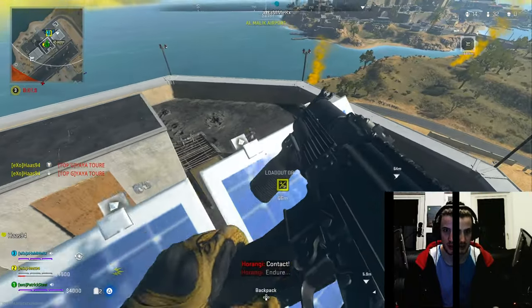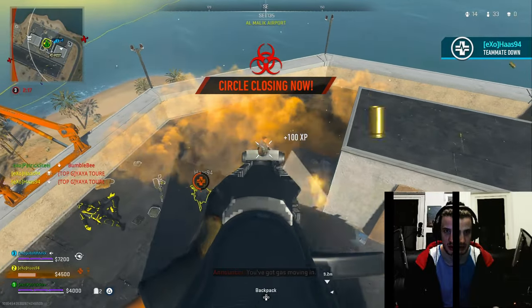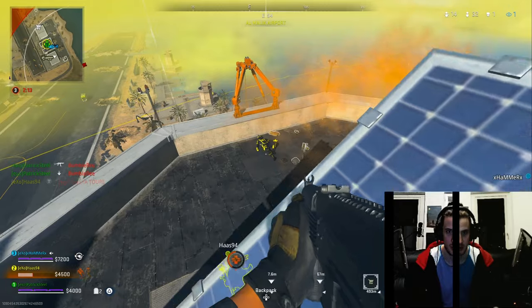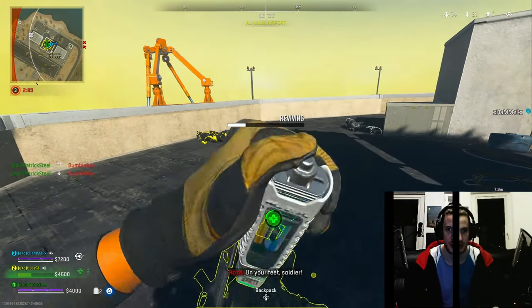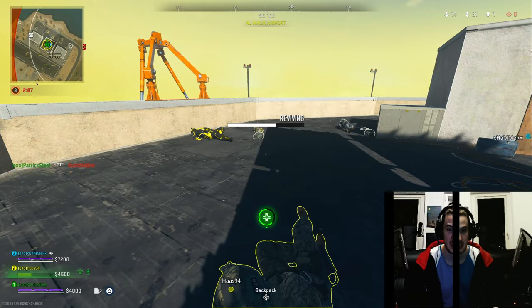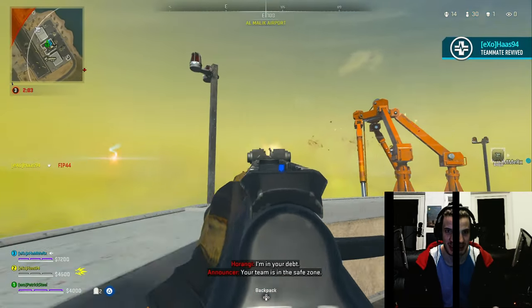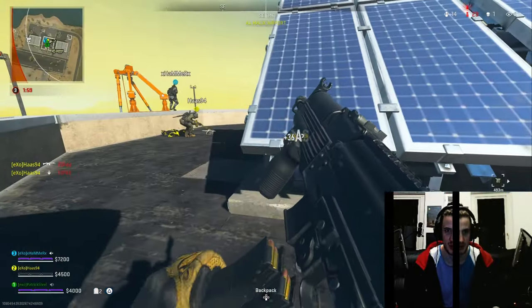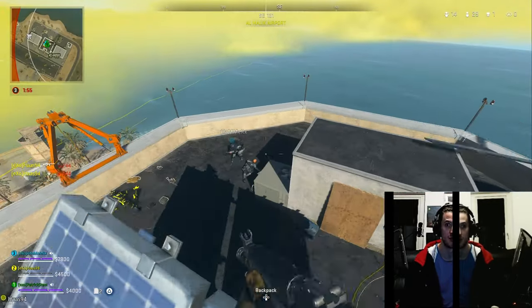I just wanted to throw that together and see if it looks cool, but it does not look cool - it just looks weird and cursed. We kill that dude, then another one shows up and kills my mate. I heal him down below. Up here the only thing you can do is escape the airstrikes. Somebody tried to land on here but had the worst timing and got killed.